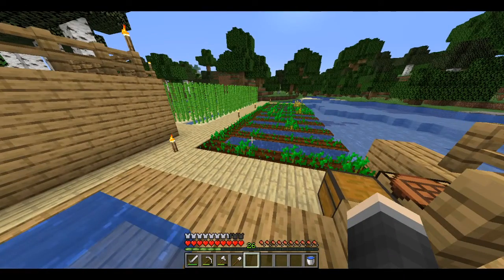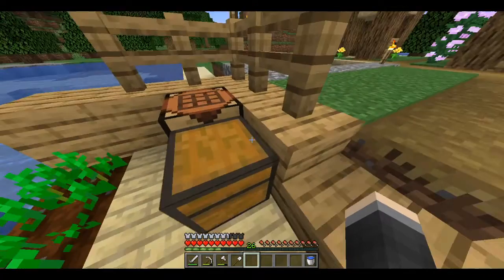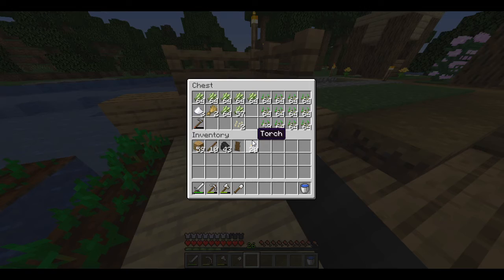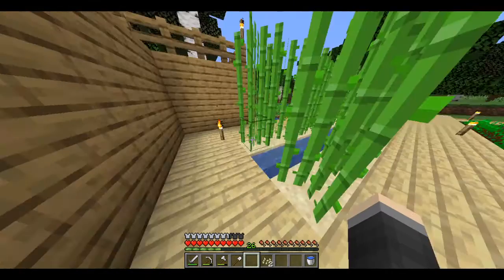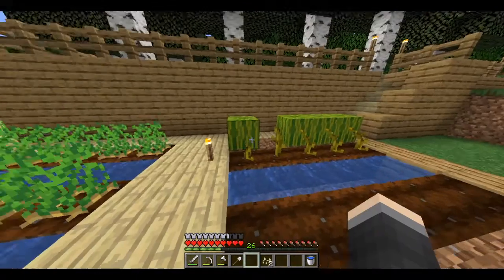I got some other stuff from the Wandering Trader that came around here. A good trade that I made with him was two emeralds — I traded with him using pumpkin seeds. So we're going to plant some pumpkin seeds today, only two of them, but two pumpkin seeds is pretty good enough. Melons as well.